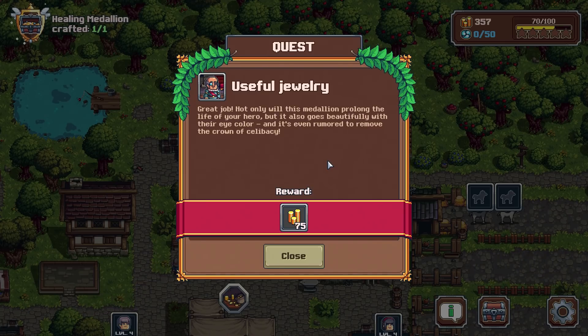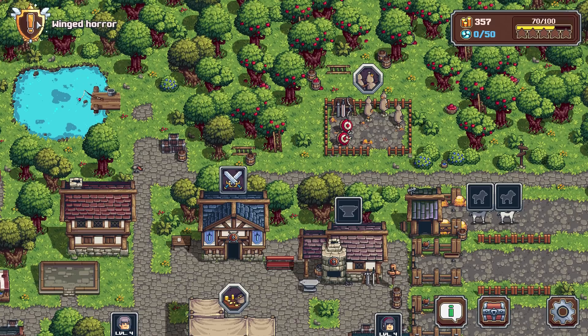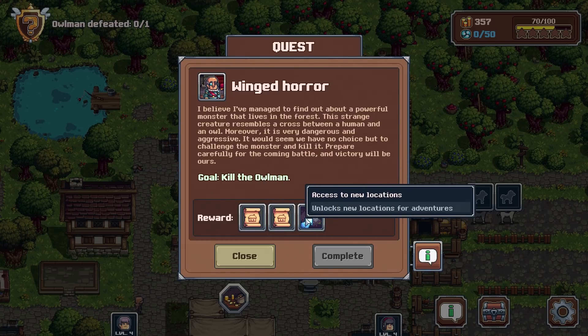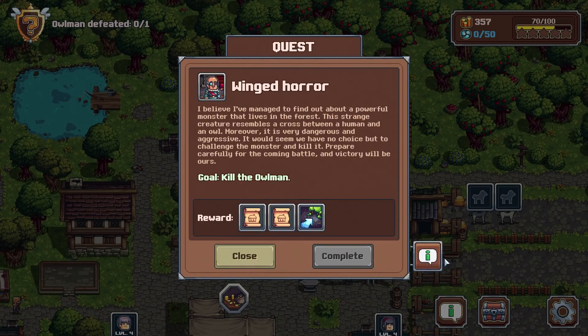Winged horror — I believe I've managed to find out about a powerful monster that lives in the forest. This strange creature resembles a cross between a human and an owl. It is very dangerous and aggressive. It would seem we have no choice but to challenge the monster and kill it. Prepare carefully for the coming battle and victory will be ours. We will get the guild access to a library and new locations.